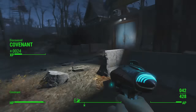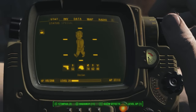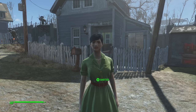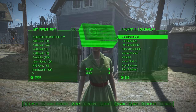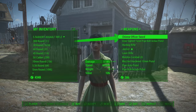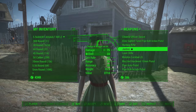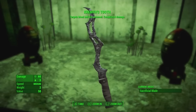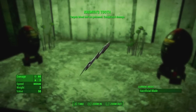Speaking of purchasing weapons — if you head over to Covenant, make your way in and go to the right, you'll find a vendor named Penny where you can purchase the Justice Shotgun for around two to three thousand caps. It has a perk of being able to stagger your enemies, which is a pretty decent perk to have on a shotgun, especially for that close-range combat.